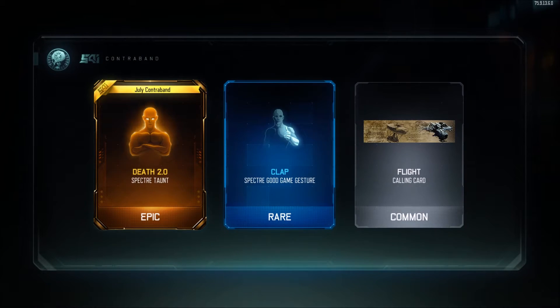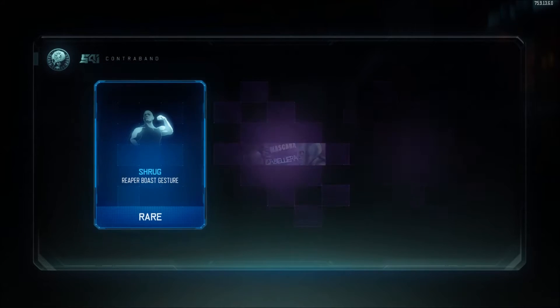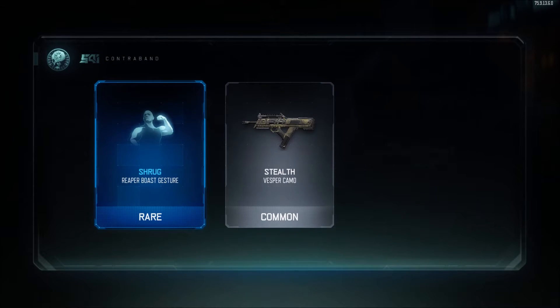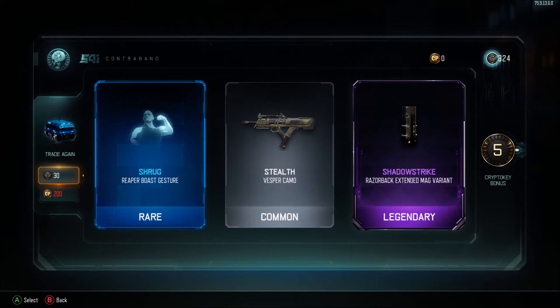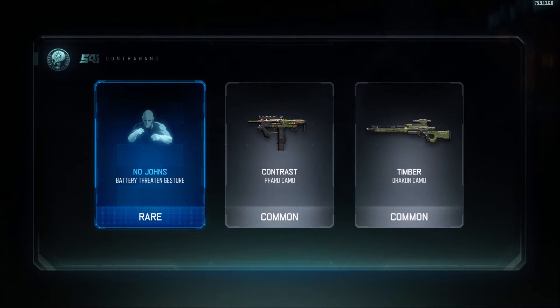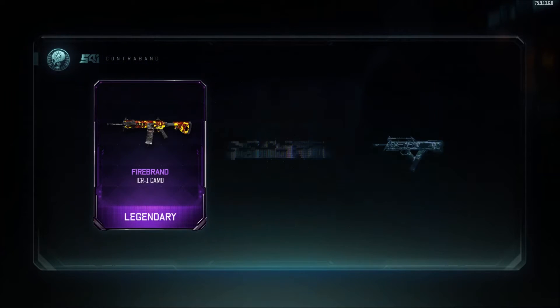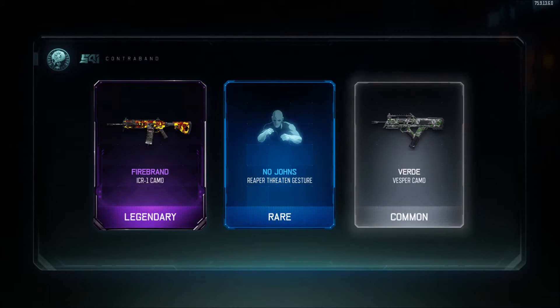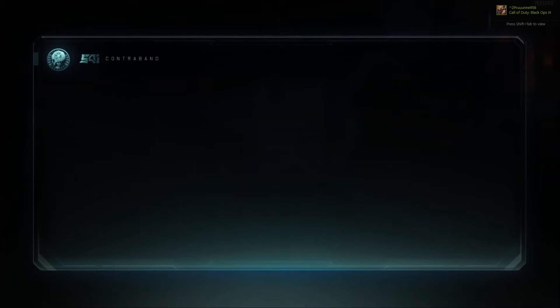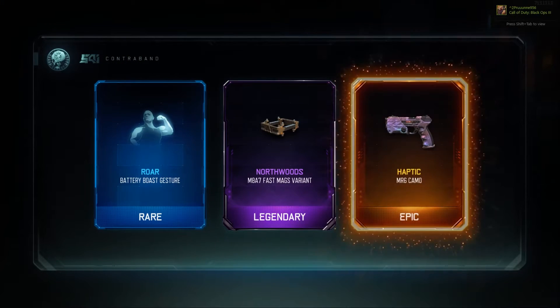Specter taunt, new First Place taunt — I'll take it. We've gotten two weapons so far, let's see if we can get any more. Extended mag variant for the Razorback — yes, I like making my gun look better with attachment variants. It's not too bad, not too good either, just all right.